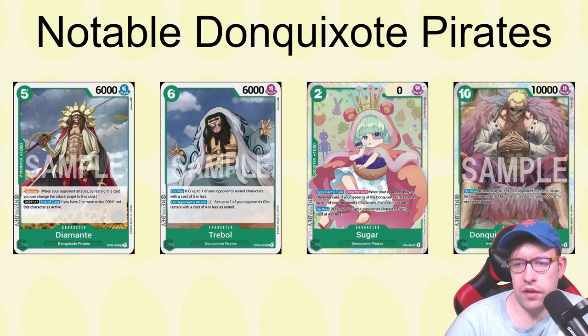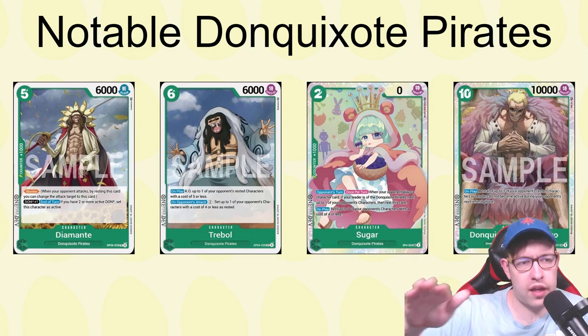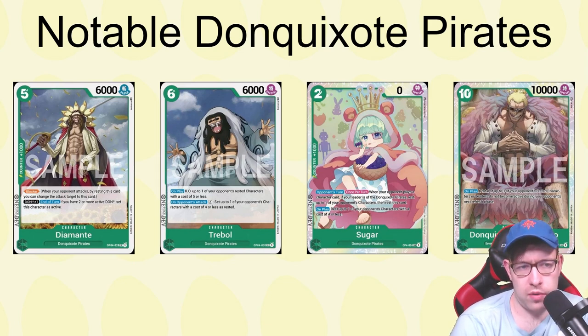The big 10-drop doesn't care what leader you're running. On play, a total of three of your opponent's characters or leaders do not become active during your opponent's next refresh phase. That's really strong — especially if you're being defensive and then going all in. Some decks are very dependent on their leader attacking, like the new Queen leader, who needs to use her attacking effect to heal or draw. Preventing that for a turn is very impactful. And you can stack multiple copies for even more disruption.